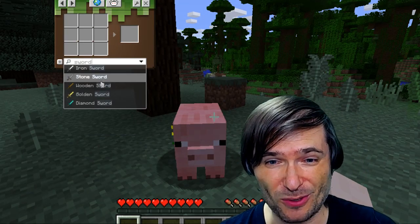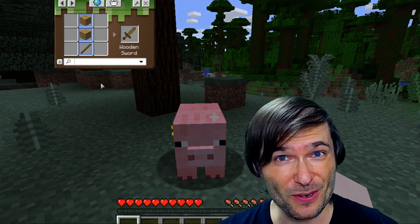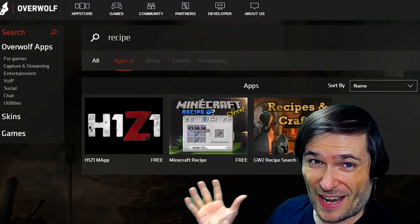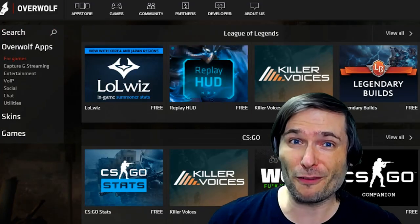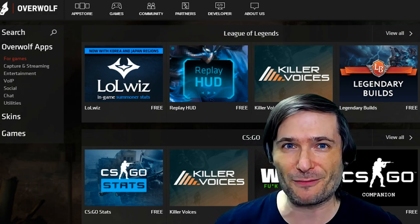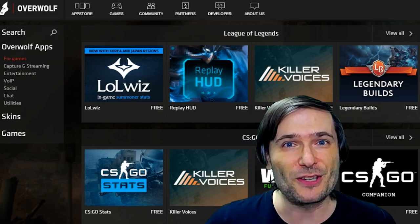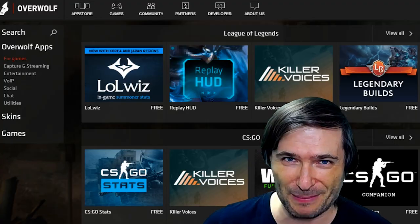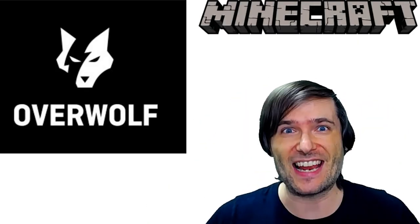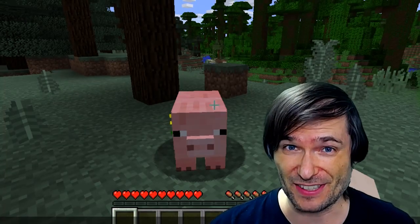You can search for something like any sword in the game and it'll show you how to make it. There are many other recipe apps like for H1Z1 and Guild Wars 2. This is all free, it's all part of the Overwolf app store, and Overwolf is an open platform so if you are a developer you can build your own Overwolf apps.